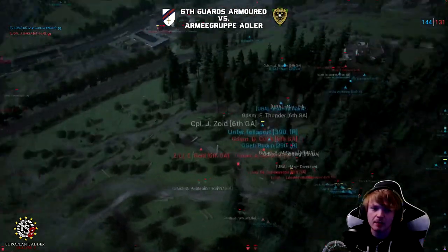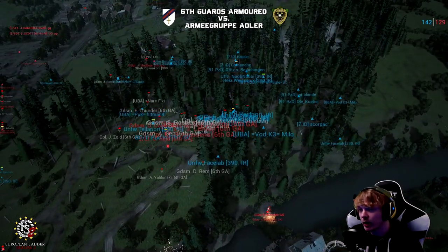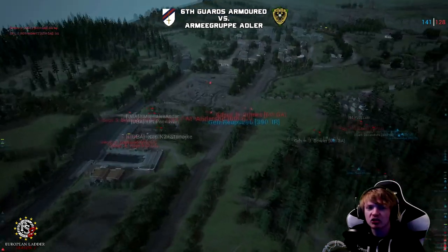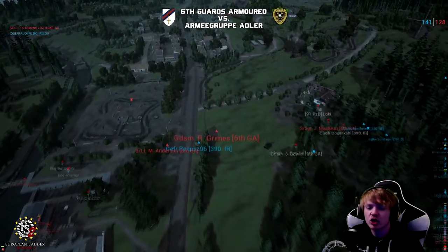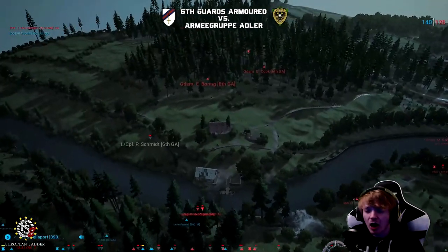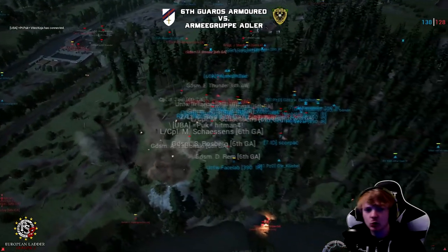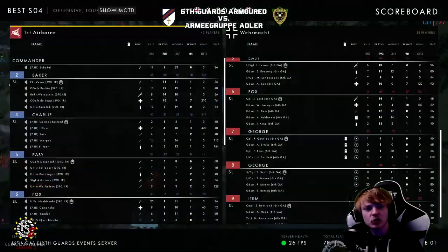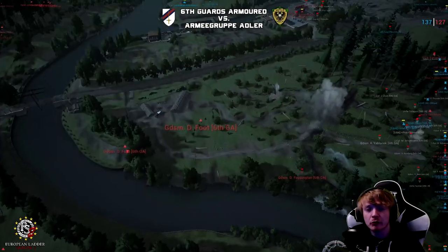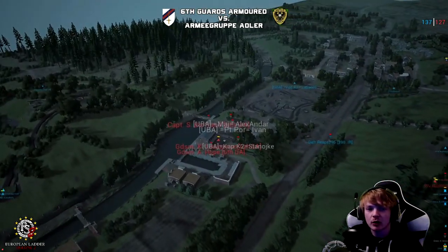Credit to both teams this game. Huge credit to both teams. Armour Group Adler — their mortar team: incredible, maybe the best and most practiced mortar team we've seen yet in this tournament. Their mortar team was immense. But likewise to 6GA — it's a hard match to attack on, and they did manage to get across the river. They adapted where they could and threw everything they could against Armour Group Adler. If this match went on for another 10 minutes, 6GA might have been able to secure that first cap.